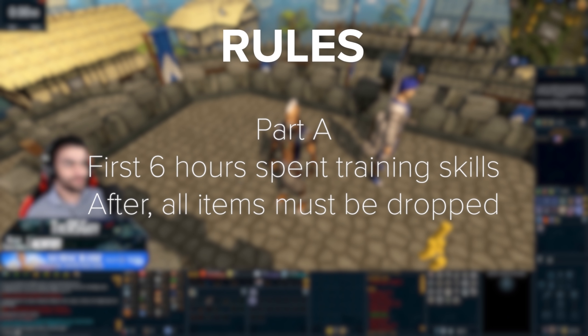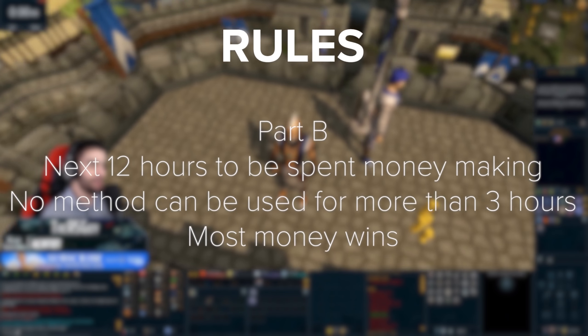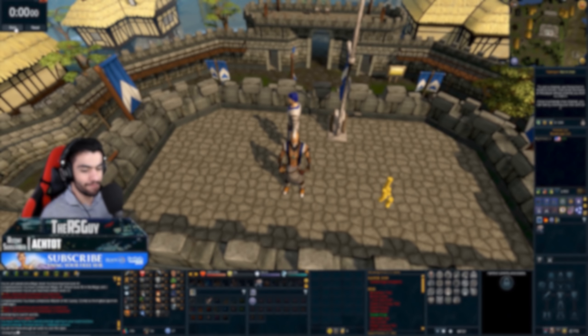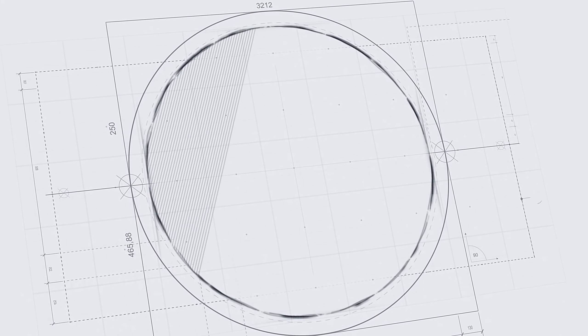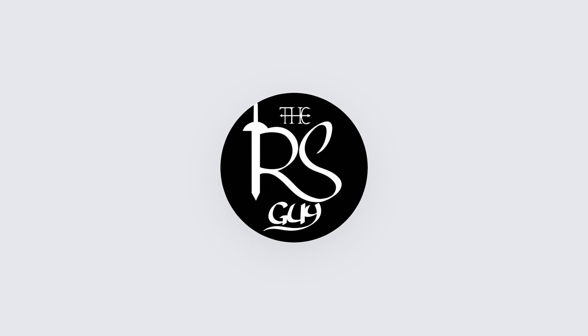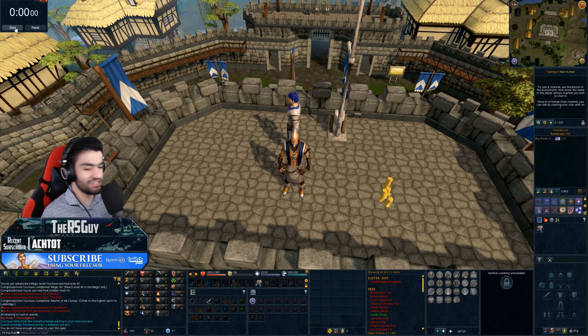Cash and I both started off with brand new level 3 accounts. We had 6 hours to do anything we wanted, and we've both now cleared our banks. It's time to see who can make the most money in 12 hours of gameplay. You can't do any one method for over 3 hours, and the winner takes all the money. A fish mask keepsake is also on the line on our main accounts. I'm feeling pretty good about my methods, but I have no idea what Cash has in store. If you'd like to watch his perspective, I've linked it in the description down below. Welcome to part 2 of the fresh account challenge.